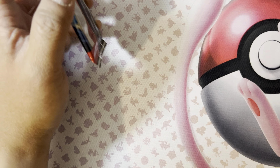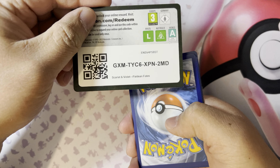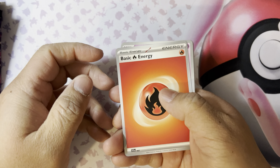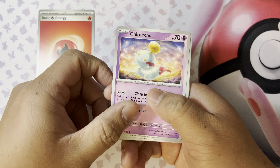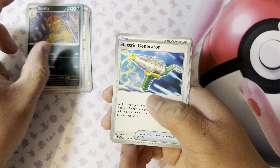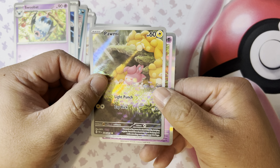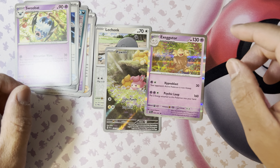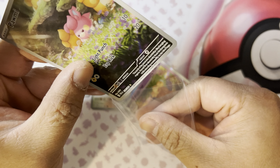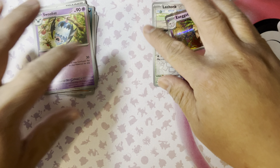All right, let's start off with our first pack. Here's your code card. We got energy, Kimiko, Gastly, Paldean Student, Fidough, Scraggy, Electric Generator, Swoop, Lokix, Pumpkaboo, and Exeggutor. Just one art rare here. Let's sleeve it up and move to the next one.